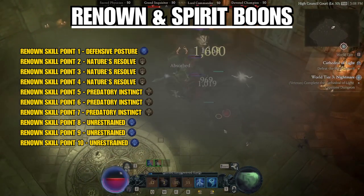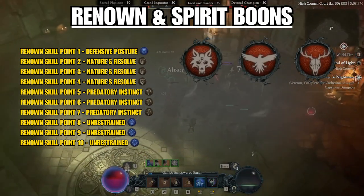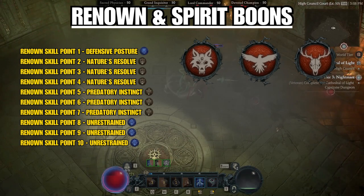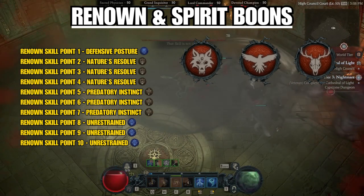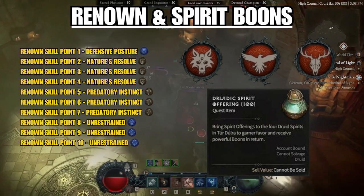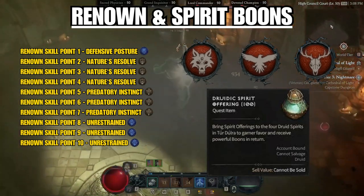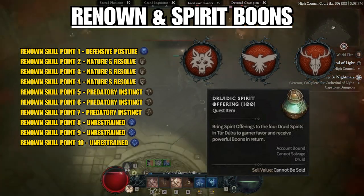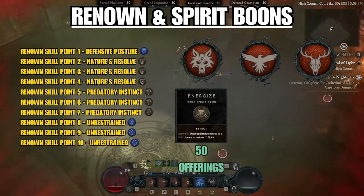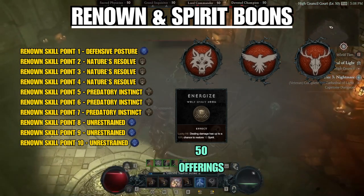In Diablo 4 every class has their own unique system. For Druids it's the Spirit system. As you level, you'll notice mobs occasionally drop something called Druidic Spirit Offerings. These offerings can be given to animal spirits to unlock boons to make you even stronger. Once you have a good amount, your first 50 offerings go to the Wolf Spirit for the Energize Boon, giving you more spirit generation.